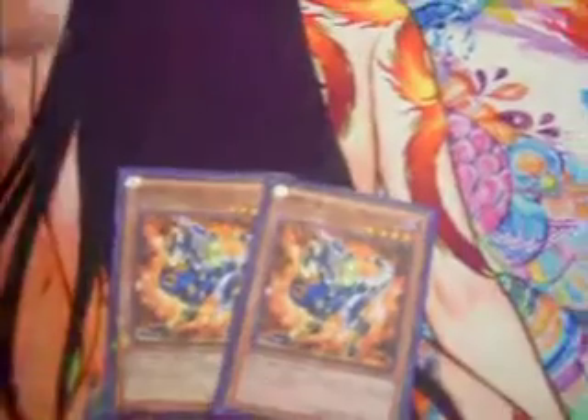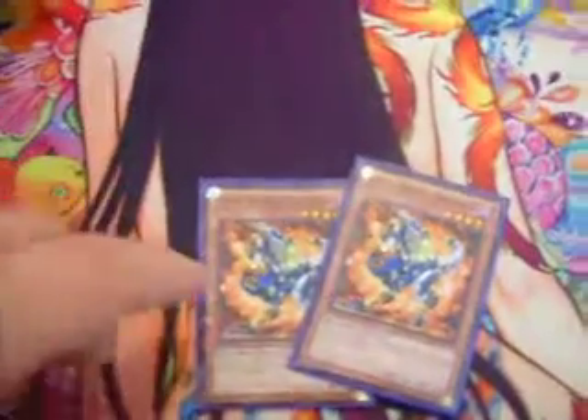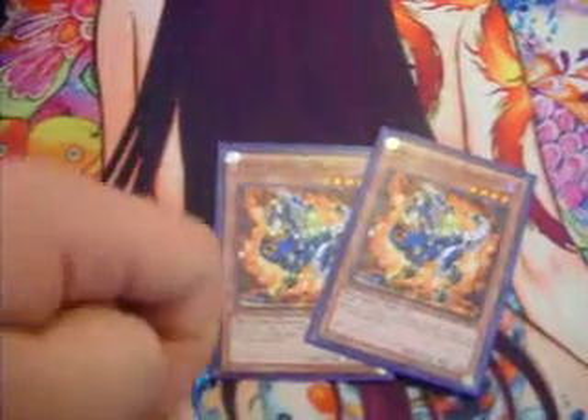Two Twin Barrel Dragon. When summoned, target one card on the field and flip a coin twice. If both results are heads, destroy that target.